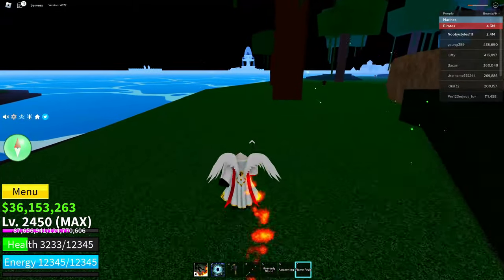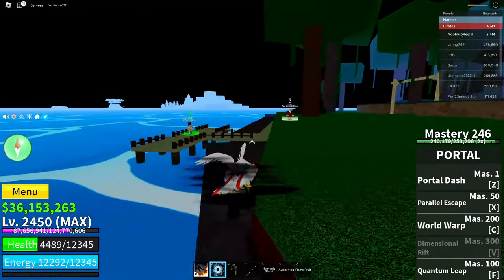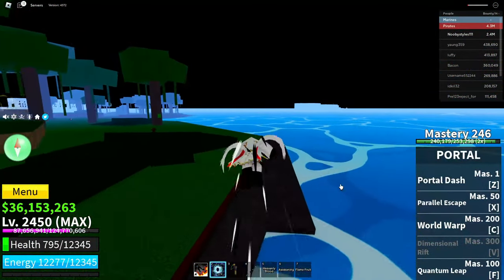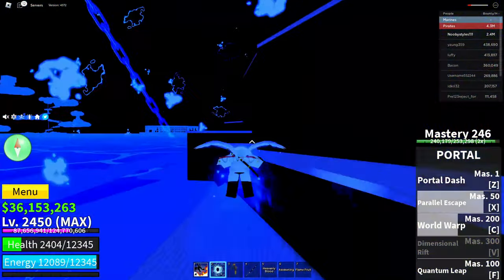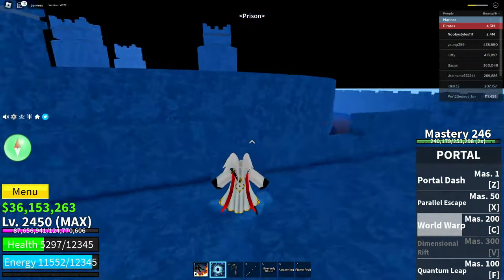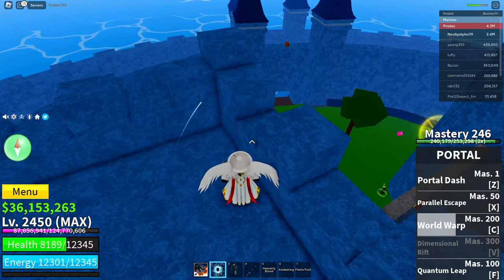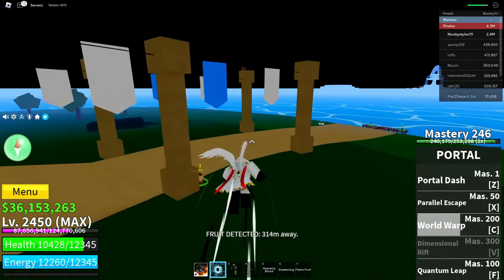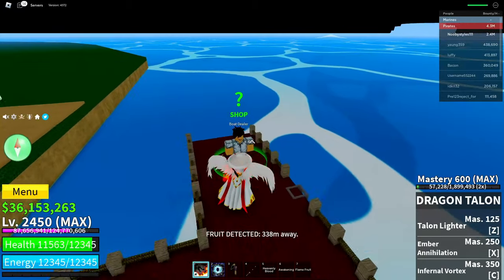Now get your fruit out and go ahead and go over to a boat. Someone is after me — I just have to escape. As you can see I'm at the coliseum — I basically escaped from that dude. Do not die when you have the fruit! I'm just going to change my style so I don't die again.